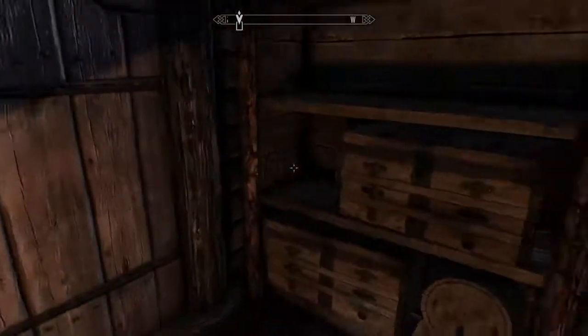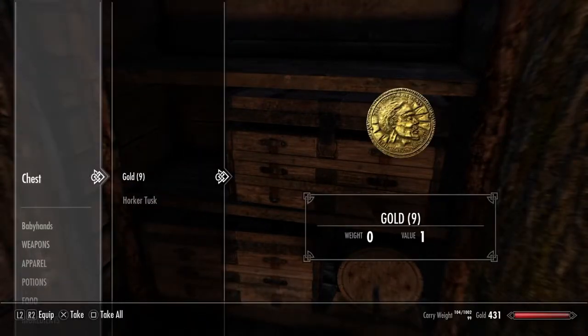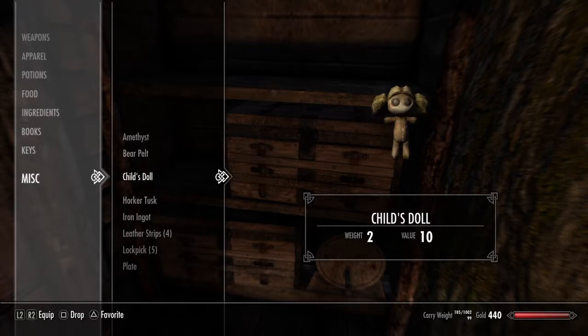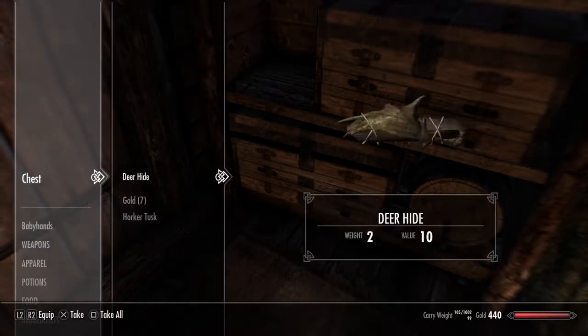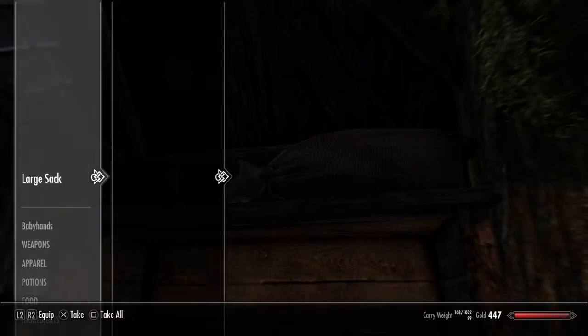We do need to look for that key though. They got a bear pelt, a child's doll - wait, what does that look like? Child's doll - you know, I've never actually seen this in the game. I don't remember seeing this. I'm guessing it's here because all mods on PS4 aren't allowed to have alien stuff in it - I mean like new assets not part of the base game.